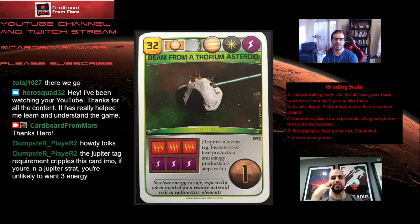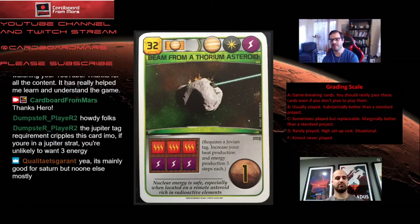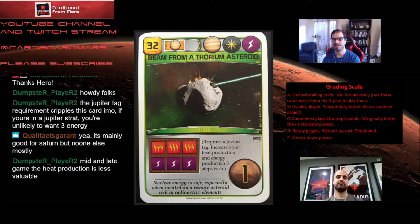What about playing it mid or late game? The problem with playing it mid and late game is that there are usually better cards to score you points by then, and you've had time to get them in the draft. I feel like the time you play Beam is when you're starting off with Saturn Systems or you have an early Jupiter tag and don't really have a lot else going on. It's good if you play it early because it's almost a heat bump every turn. It's not an inefficient card — it's just that the way it's costed makes it awkward to play early, which is when it's best.